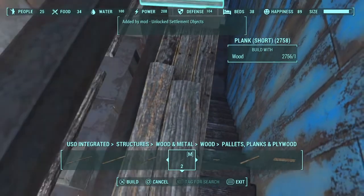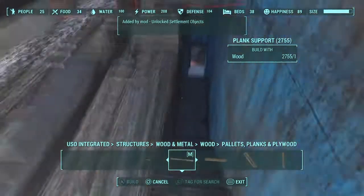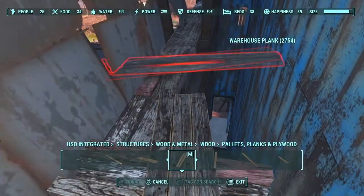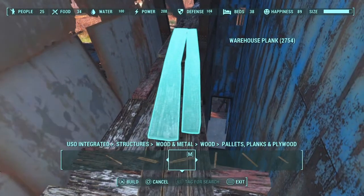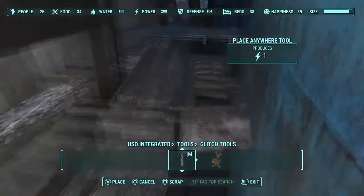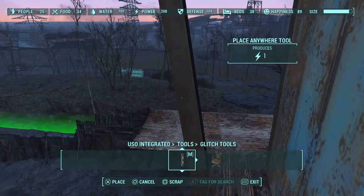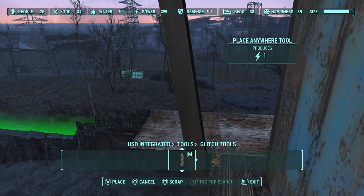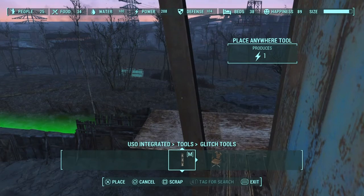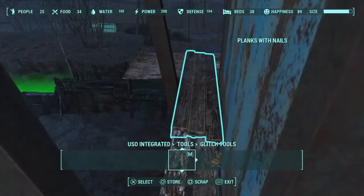Then I do the same thing down here. The cinder block on the left, barely on the screen, looks like they're leaning on that as well, so it ends up working out. I use that piece again with this piece so it fills in a little more of the gap. Using the place-anywhere mod, I take these longer pieces of plywood and put them right underneath the surface of this board so it looks like it's between two pieces of wood all nailed into it.